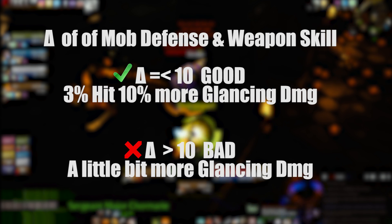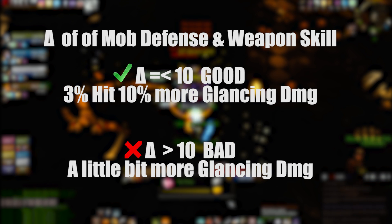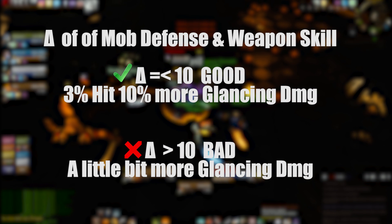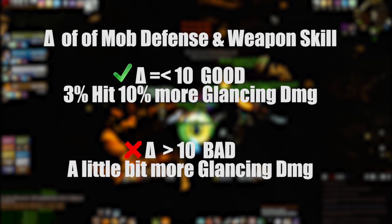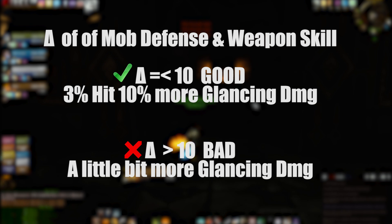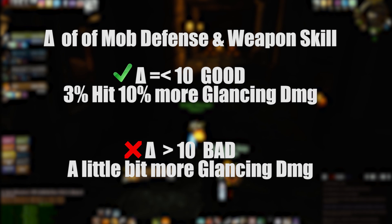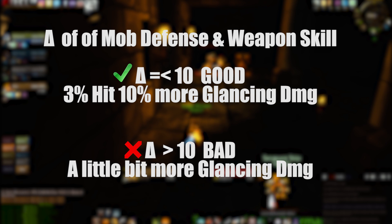To sum up: it's about the difference between the boss's defense level and your weapon skill. If that difference is less than or equal to 10, you use the favorable formula and gain 3% hit — which is amazing and will greatly boost your DPS or threat per second. If the difference is greater than 10, you use the worse formula and need 9% hit instead of 6%.